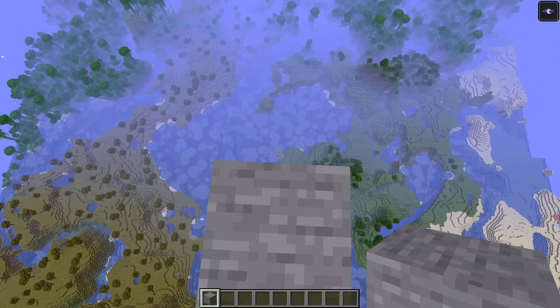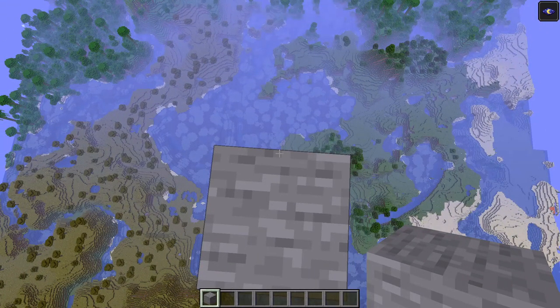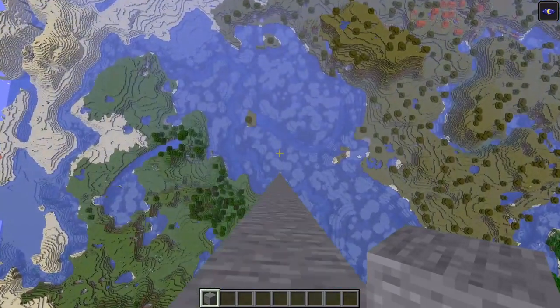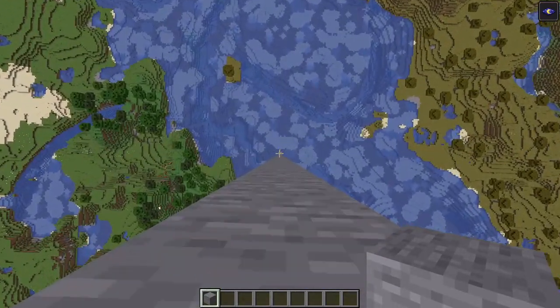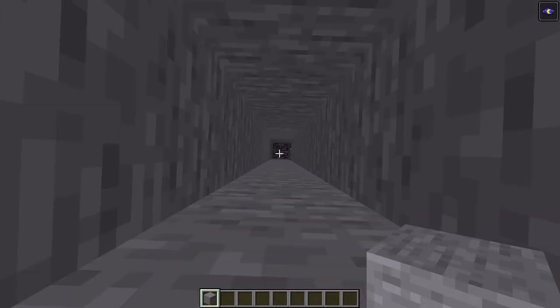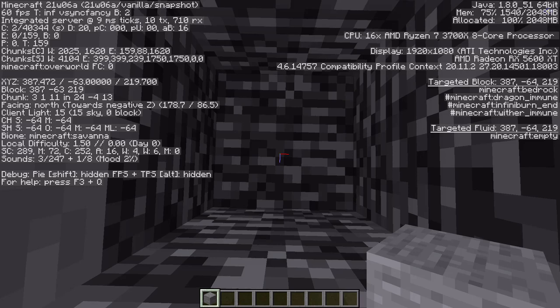Mojang has added a lot of exciting things into this snapshot. One being the cave generation, and the second one being 128 new Y levels to work with. As you can see, the new height limit for building is now 320 blocks, no longer 256. And if we go all the way down here, you can see that bedrock is now at Y equals negative 64.